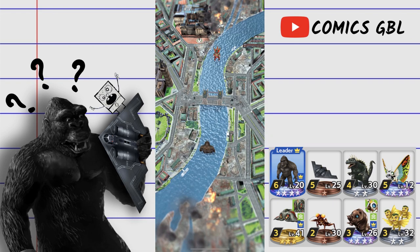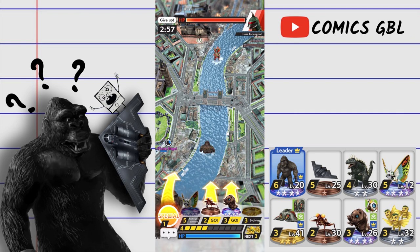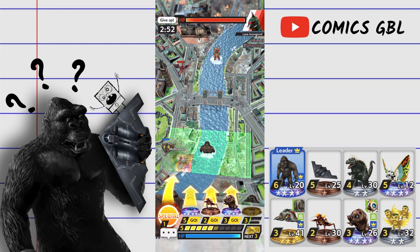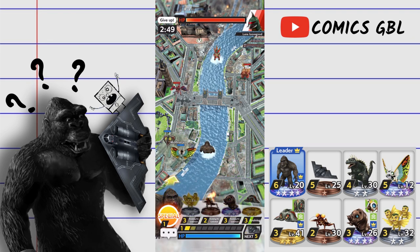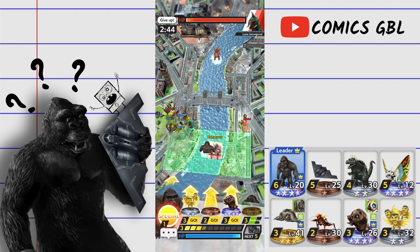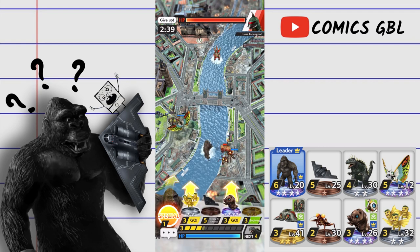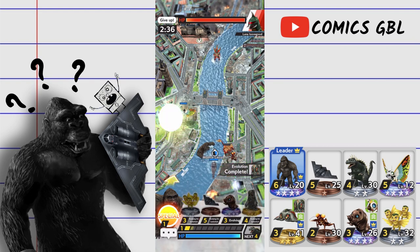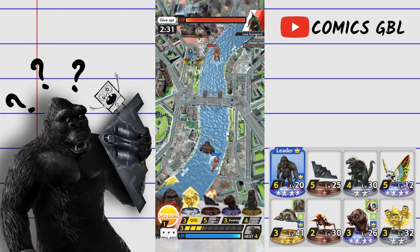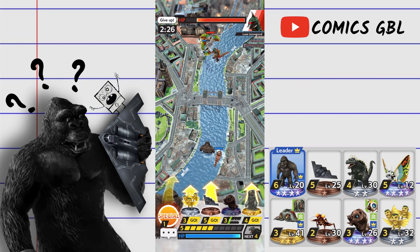For our next opponent we're playing against Luna Lovegood. Got a pretty decent hand — going straight for my Hedora evolve and dropping Makuro. He drops a Megagirius and I'm going to try to counter with Leo. Going to wait before I drop them, then go for my Mothra evolve. Mothra is a pretty big help in this deck. He drops his own Leo but we manage to get the charge and a hit — really good off the start.